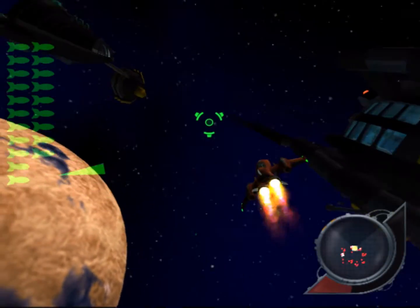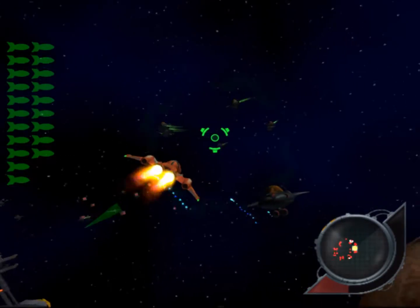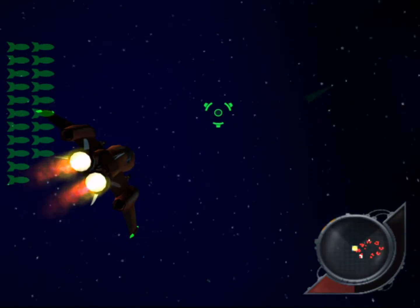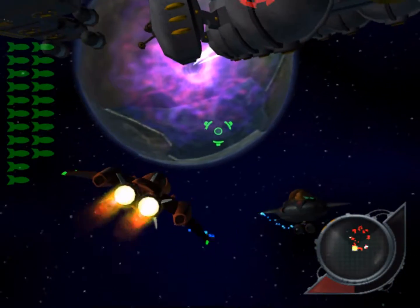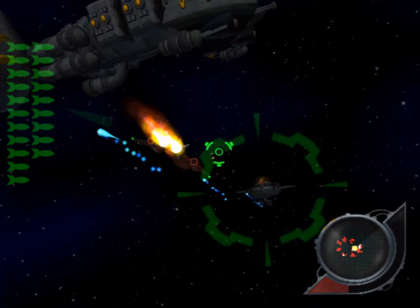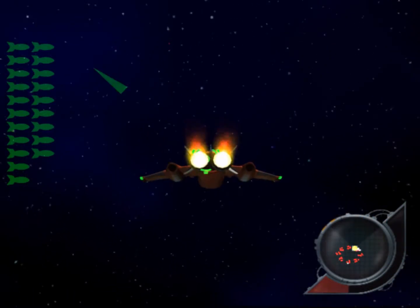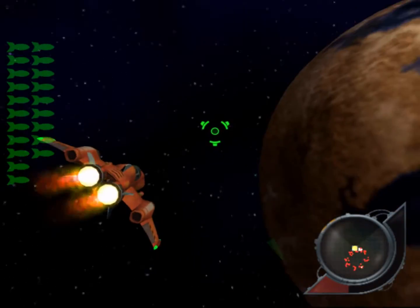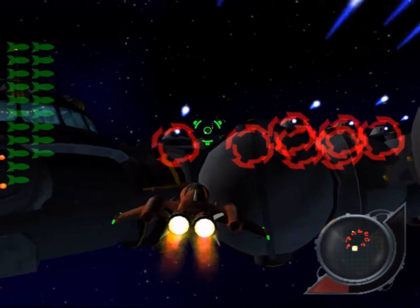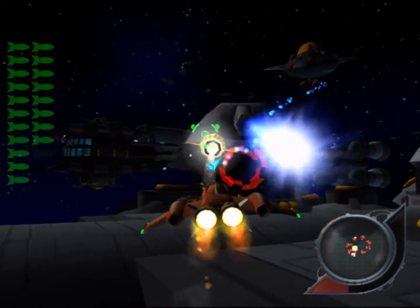Let's see if we can prevent further damage. There we are, they're trying to circle around. Here's one again - taking his health. Veldin's down there, got to protect that, and we've got to take out this ship. So we can maneuver around to get him. It's not letting me actually maneuver down, so let's head up and see if that lets us orientate ourselves a bit better to handle the enemy fighters.